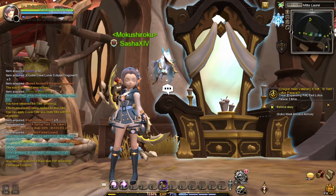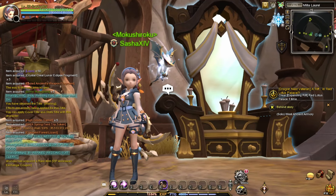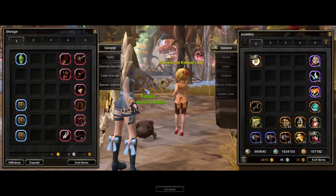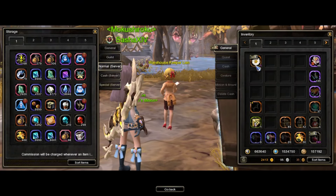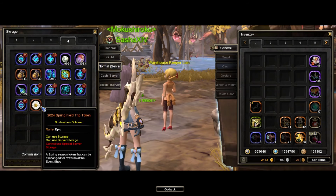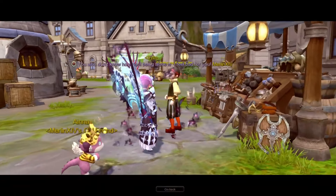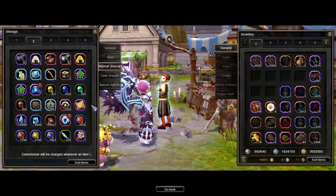Another reason I said you can do this on a sub is because this token is transferable. Because of that, you can obtain it on your sub and transfer it to your main, and your main will be the one purchasing the items needed from Catty. I'm now on my main character — let's check if we can receive it.